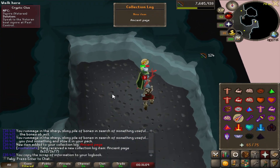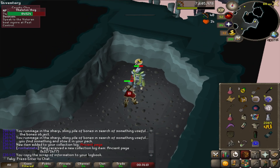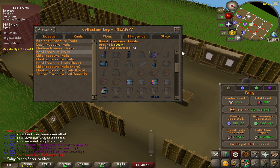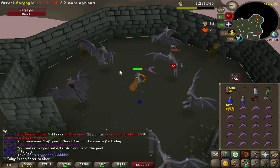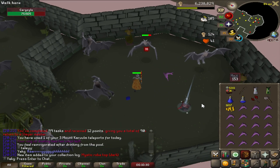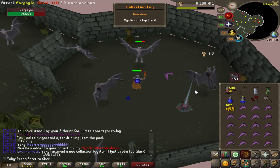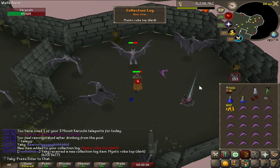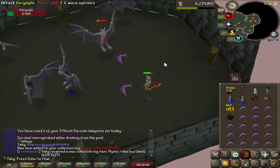Ancient page — always when we come here for an elite clue we gotta check the corpses for the clock chance. Wait — I don't have the age-sealed shield. That's pretty crazy at 92 clues and I still don't have it. That's another hard clue I have to drop. And — that's a collection log right there: mystic robe top, dark version. Lovely stuff.